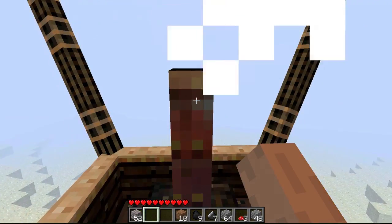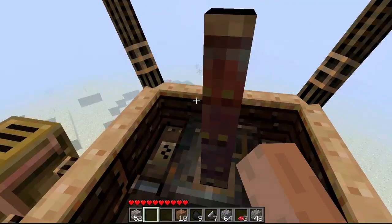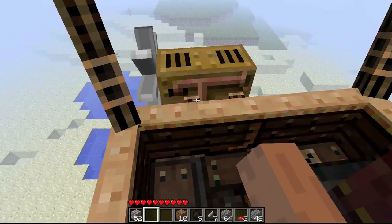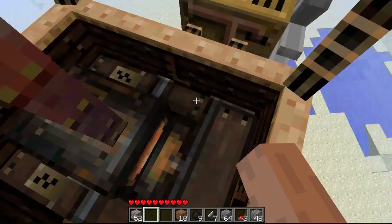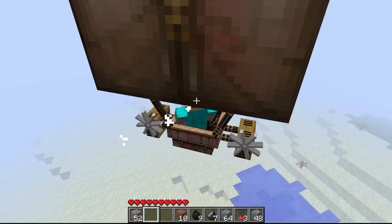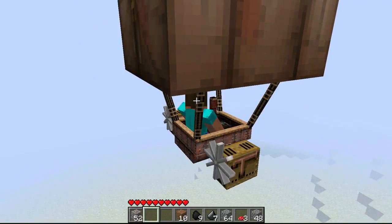I just have the default airship — I didn't actually change anything. Is that a pig? I think I saw a pig. Let's see if I can get it. No, I didn't see a pig. I like flying like this better, but when you're shooting it's better if you're in first person. So let's see if I can find an animal here.